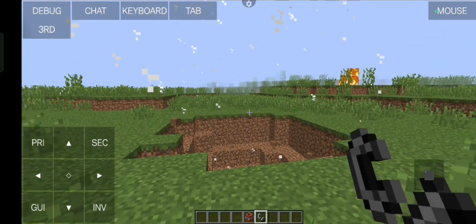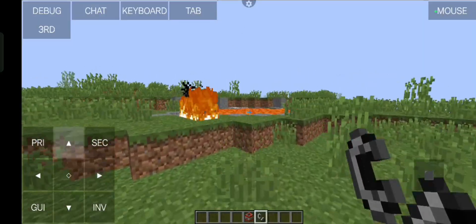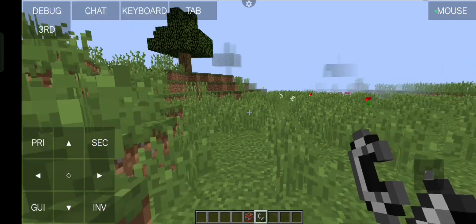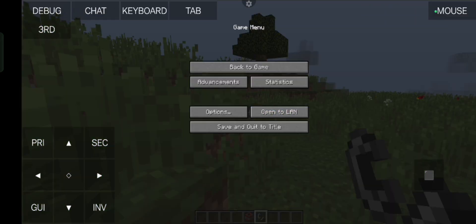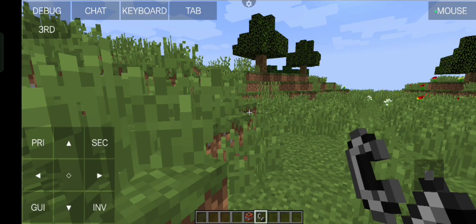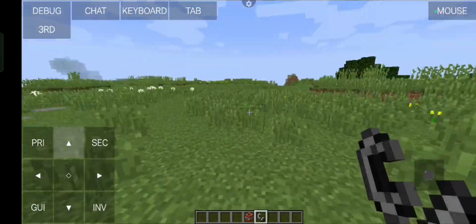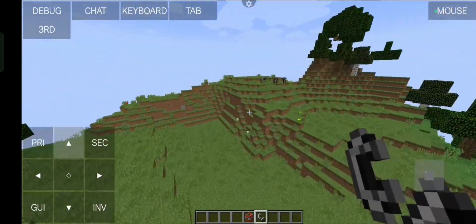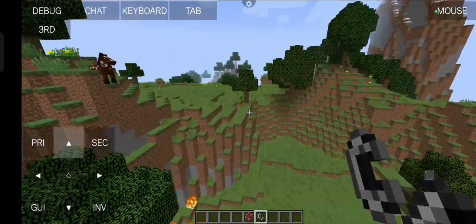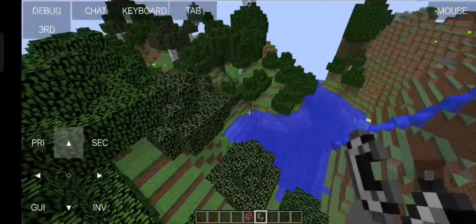There's a lava pool over there — that explains the random fire. So if I increase the render distance, let's see what happens. Right now it's at six chunks, which shouldn't impact performance too much. We have clouds and this is still running pretty smoothly — I kid you not, this is much, much better than PoJa Launcher. I can't believe this is running on my phone.